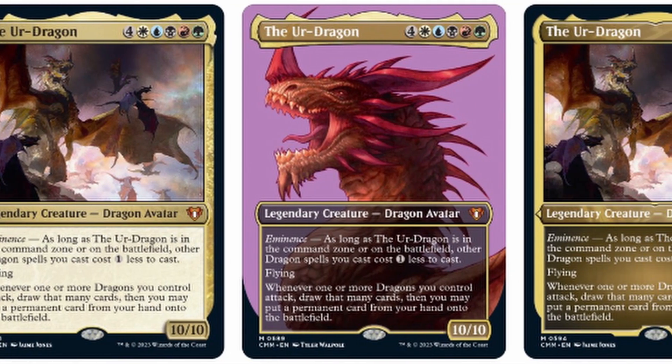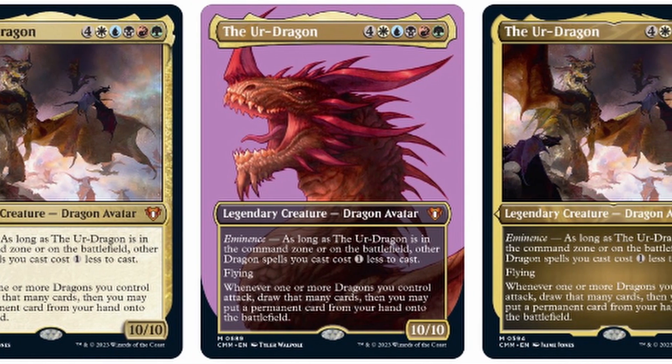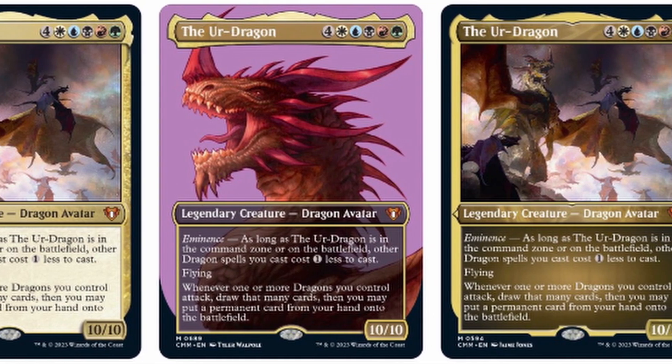We have another card that last debuted in Commander 2017 in any meaningful way — I think there might have been a Secret Lair in between somewhere — but it's the Ur-Dragon. We're getting the Ur-Dragon with a sneak peek at the Commander specialized treatment, a beautiful side profile. The Ur-Dragon is around a $40 to $45 card right now, so it's cool to see that reprint.